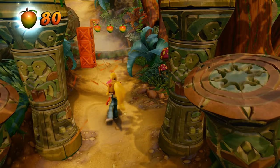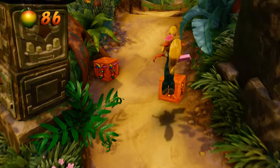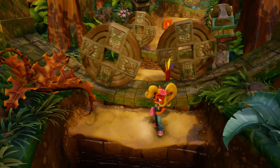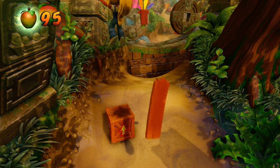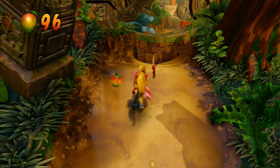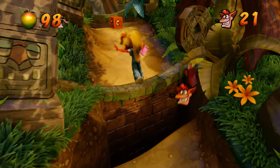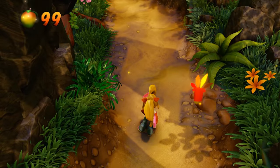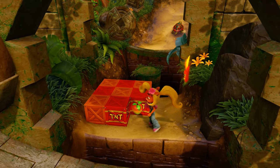We've got these vine creatures. Up to almost 100 Wumpa Fruit — going to get an extra life soon. The girl bandicoot collectible isn't the only bonus level token — there's also Cortex and Brio. Speaking of Brio, there's one right there from the intro — the little scientist guy. They have bonus levels too, so watch for their hidden heads. Two more Wumpa Fruit until an extra life — there we go, extra life! Now we have 22 lives.